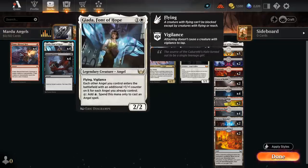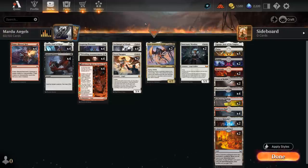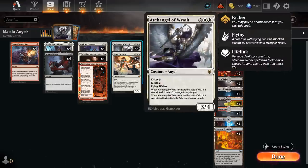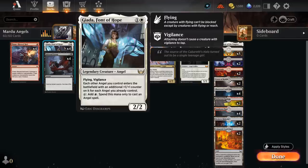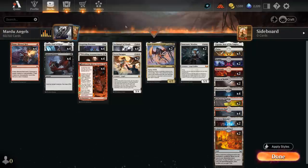We're also playing four copies of Jada, Font of Hope — a two-mana 2/2 legendary angel with flying and vigilance that can tap for white mana, which can only be spent to cast an angel spell. That's great in a deck filled with angels, especially Archangel of Wrath which can be quite mana hungry with full kicker. When each other angel we control enters the battlefield, it enters with an additional +1/+1 counter for each angel we already control.